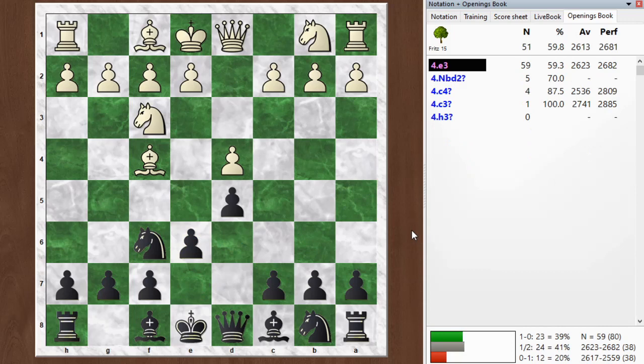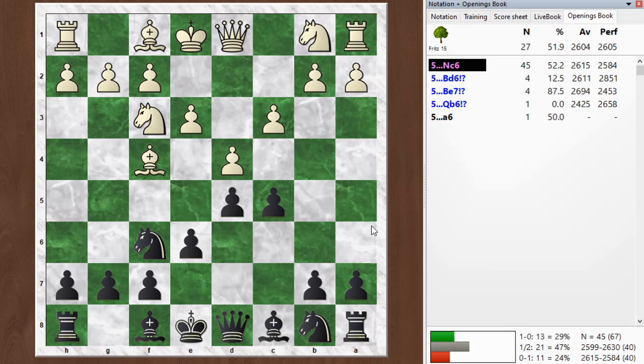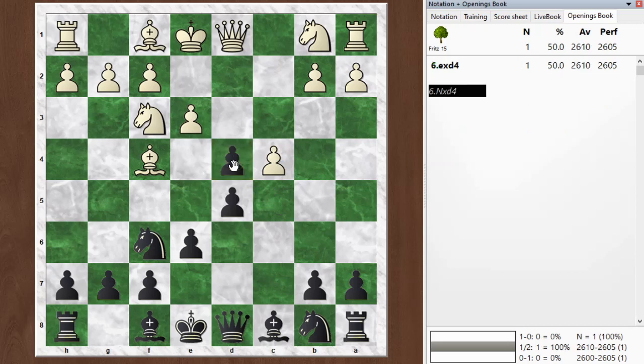It gets to the same position in many cases, and it did here. He went e3, I went c5, and then he went c4. That's really rare — c3 is the normal London System move, and I would have continued with knight c6. But he went c4. I took right away. Chessingen thinks that black should be equal here — maybe this is a slight mistake by white. White has weakened the queenside in two different ways: bringing the bishop over and pushing the c-pawn forward two spaces, opening that diagonal.